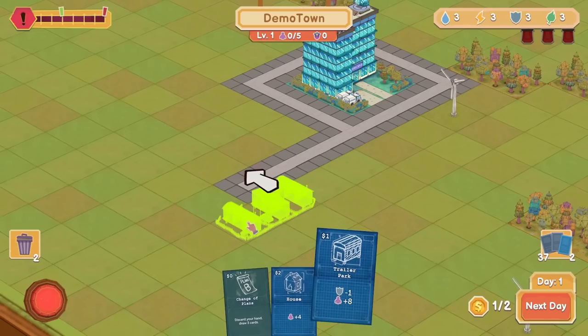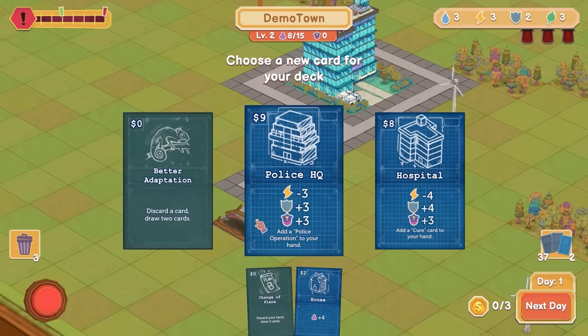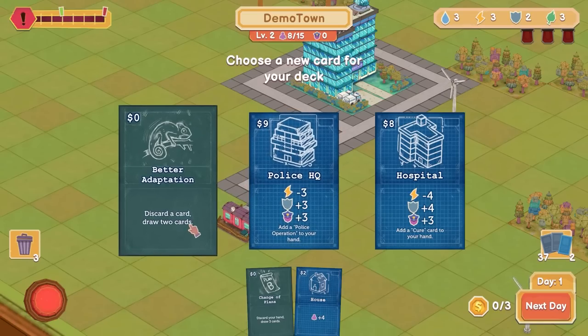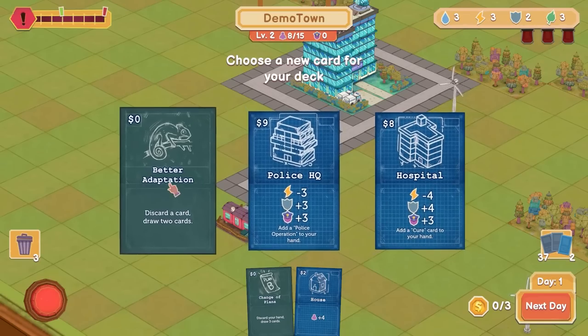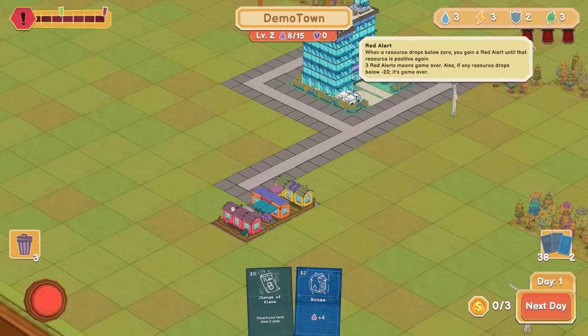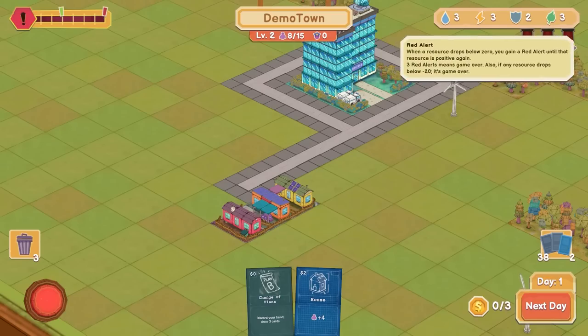But let's start out with a trailer park. Choose a new card for my deck. Discard the card and draw two cards — pretty good. Those are way too expensive, so let's take the little chameleon and jump on in. So if any of these bars fall beneath zero, we get a red alert.